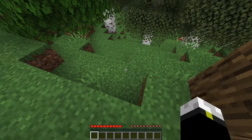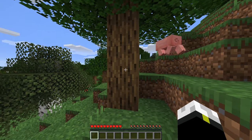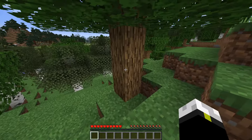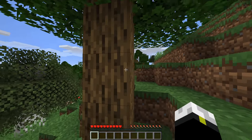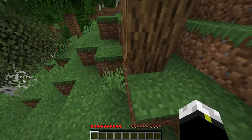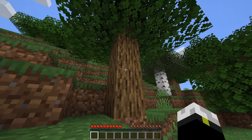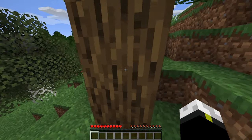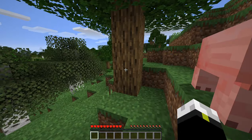Wood is a foundational material in Minecraft. Use it to create all sorts of things. This vital building block will help you create the tools to build your vast empire — the tools that will help you survive and thrive in this strange cubic world. So let's begin: first, find a tree.